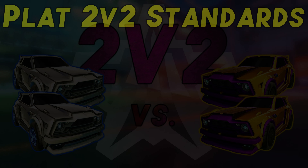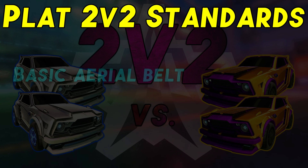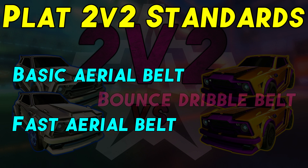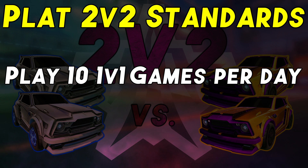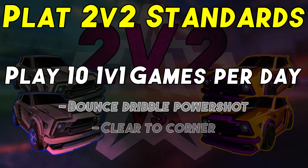Our standards for platinum 2v2: in defense, get the sky blue belt 100% in one attempt, and the same with the red belt, completely understanding the mechanics. In offense, we need blue belt 1 and 2 — bounce dribbles and power shots. Then play 10 casual matches, and every time the ball comes to you and the middle is open, get used to bounce dribbling and power shooting. When the ball is in a dangerous spot in front of the net, get up and tap it to the side.